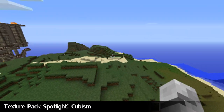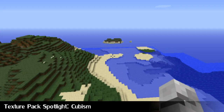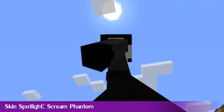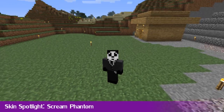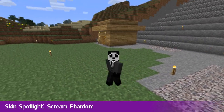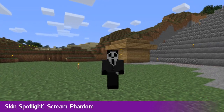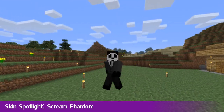Thank you for watching this segment. Stay tuned for the skin spotlight any second now. And welcome — it's the skin spotlight. This week's skin is the Scream Phantom. As you can see here, I don't have to use a thing in the corner anymore — just front view with the new F5. So that's pretty cool. This is a Scream Phantom, and it's pretty cool. If I line up the head like that, you can see the full skin in all its glory. It's pretty awesome, I gotta say. I'm a fan.